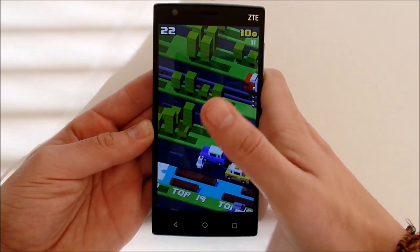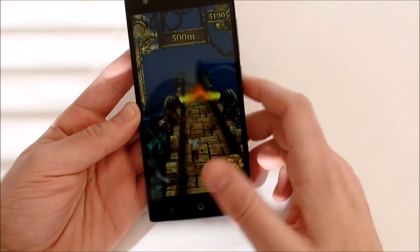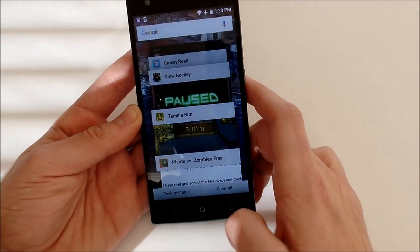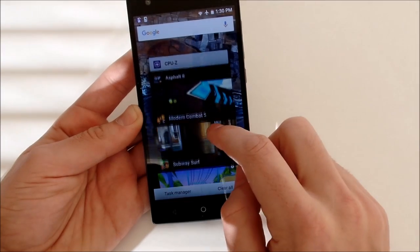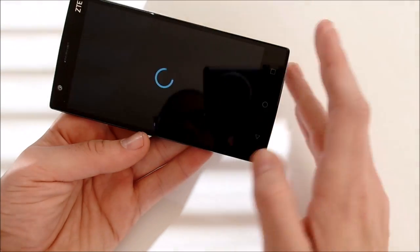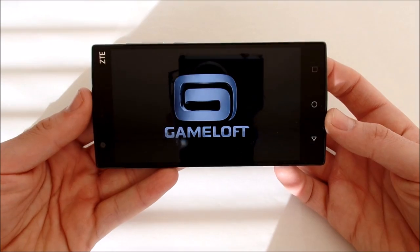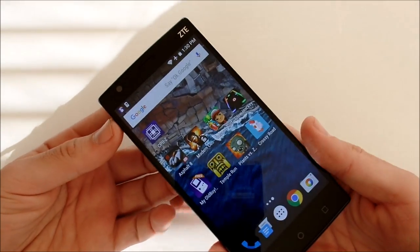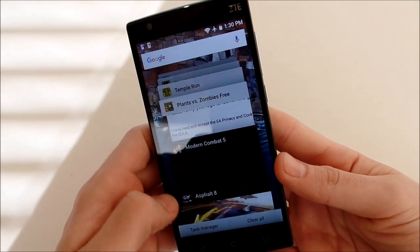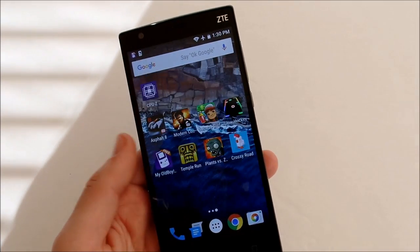Let's hop between apps to see if they're still open in the background. Asphalt had to reload. Temple Run was still open. Modern Combat 5 had to reload entirely — the higher graphic games reload because they take a lot more power. Android is shutting down background apps to keep the phone running smoothly, which is actually a good thing. Even higher-end phones do this — it's a Lollipop optimization. Lower graphic games stay open in the background.